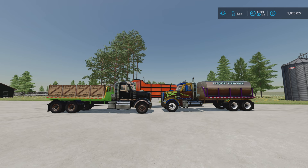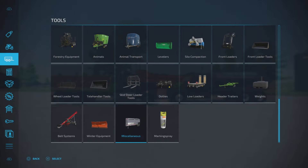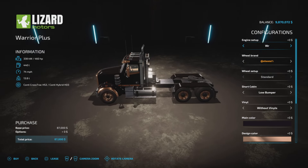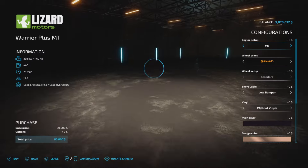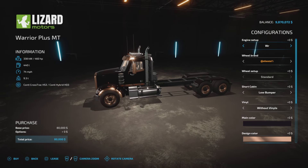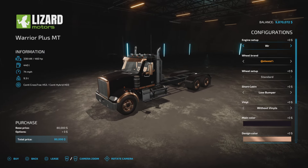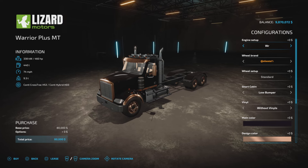Changelog 1.0.0.1: we've added a new vehicle, the Warrior Lizard Warrior MT. Let's go have a look at it in the store - it'll be under trucks. The Warrior Plus was the original mod and it was a fine mod, still is. Now we have the Warrior Plus MT at $80,000. It's a little bit lighter because it's a bareback model that you attach things to. We'll show the attachments - it comes with four different attachments.